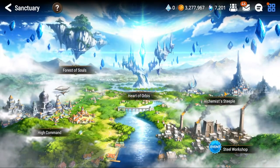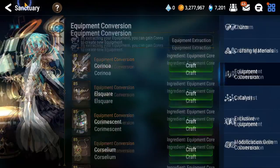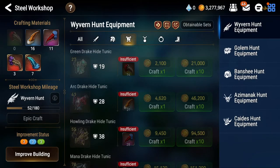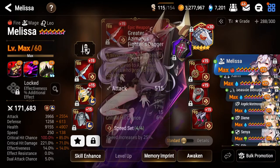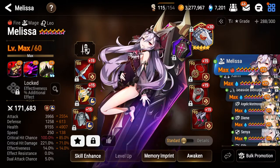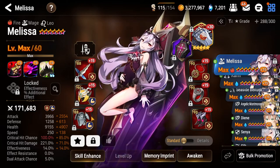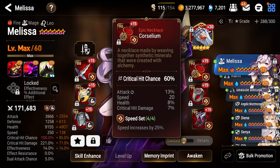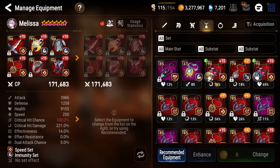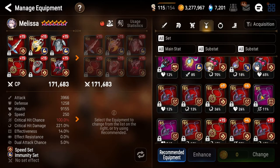One other thing about equipment conversion: when you craft a piece, the left side always has flat stats. Flat attack on the left side, flat health on the left side, flat defense on the left side - this is the left side of the equipment. The right side is the wild west. For necklace you can get HP, HP percentage, flat attack, crit damage, and crit chance. You can also get flat defense and flat HP.